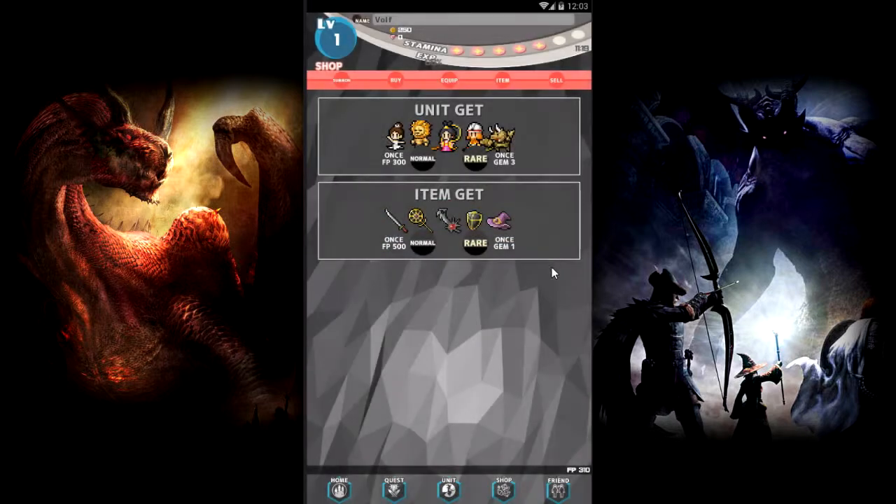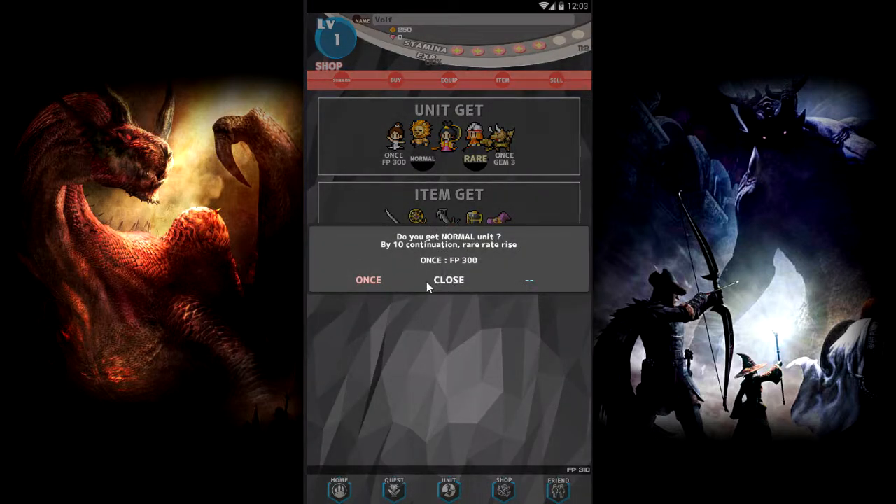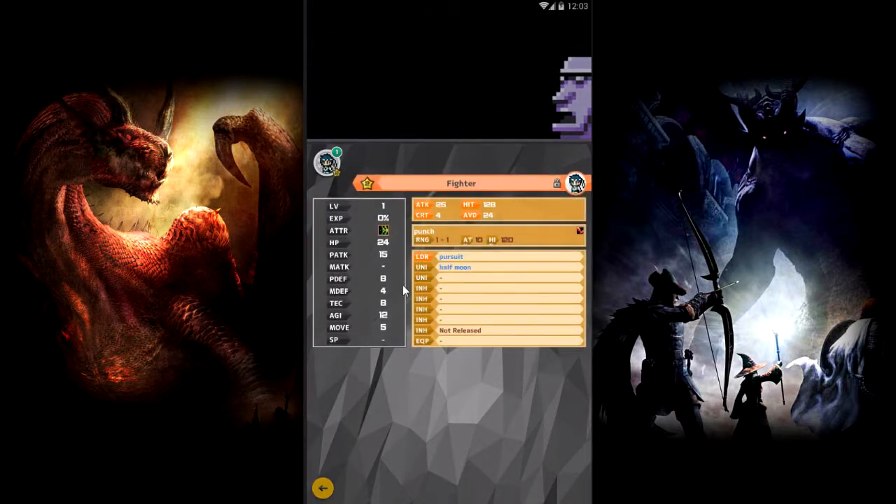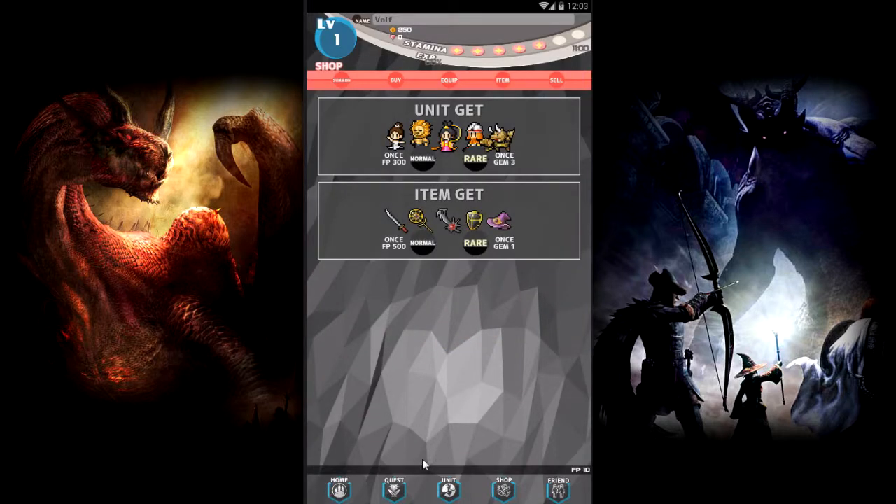So we can summon two. I don't even think we have enough to actually summon right now. We have a two-star, a fighter. They know me too well — they gave me a brawler.